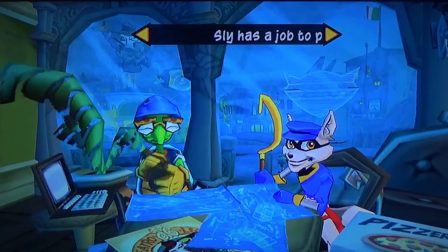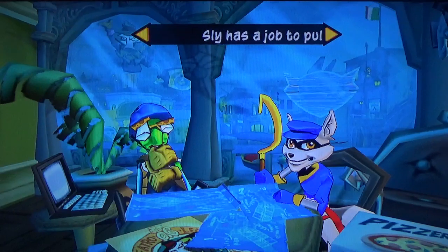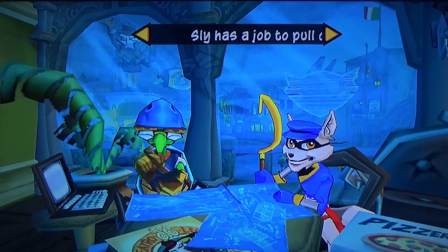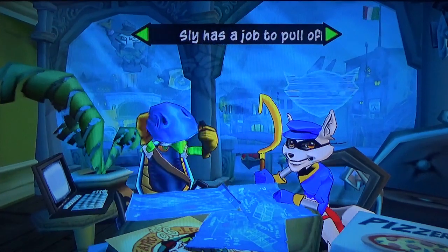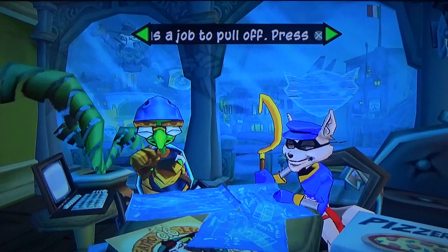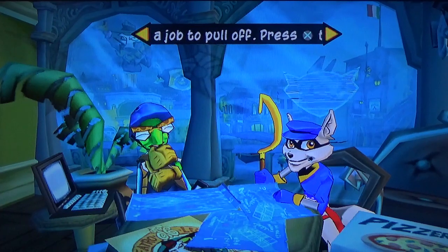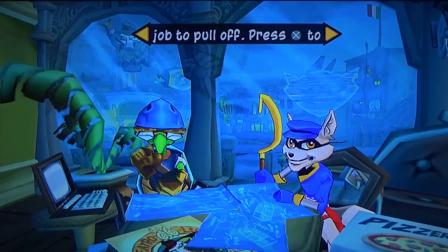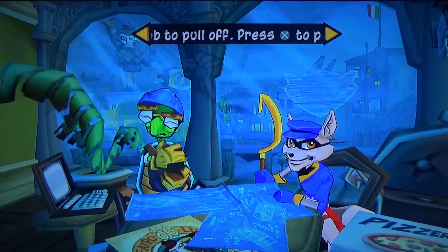Hey guys, what's up — Sebastian aka SlyCooper101 here, back with some more Sly 3: Honor Among Thieves for the Sly Collection. Where we last left off, we are here in Episode 1: Opera of Fear, and we're finally going to start the episode. The symbols on top of the characters in the safe house mean they have a job to complete, so we have to pull them all off to proceed.